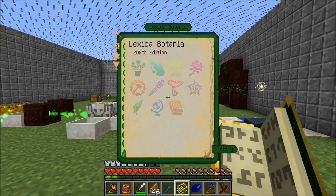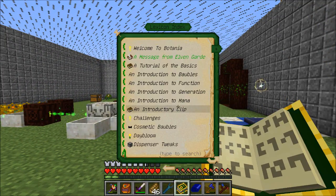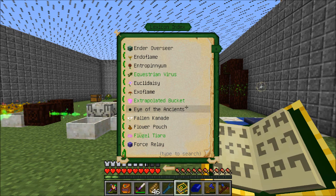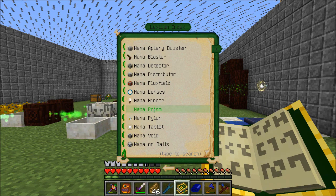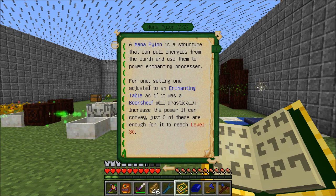If I take my book, let's see if I can find it. A Mana Pylon - a structure that can pull energies from the earth to power enchanting processes. Setting one adjacent to an enchanting table, as if it were a bookshelf, will drastically increase the power.